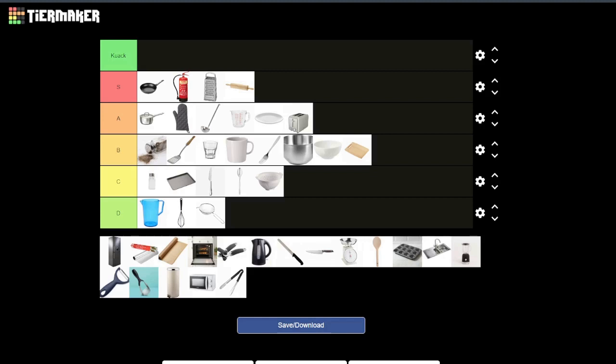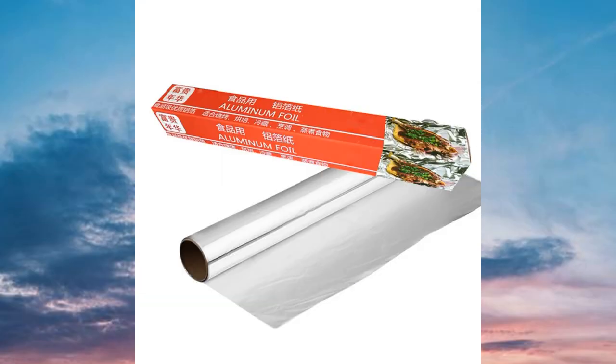Next up we have the fridge — obviously portability is limited. But if you're in a room with a fridge, there can be anything in there from frozen meat to leftovers, maybe a knife. You could overturn it onto somebody and crush them. Also you could tear all the shelves out, stick someone in there, keep the fridge closed and then you have a prison. Just take it down to the tip, leave it there — your problem's gone. S tier.